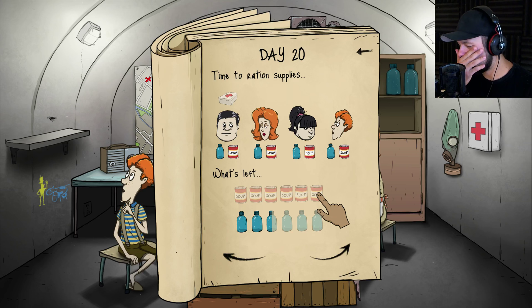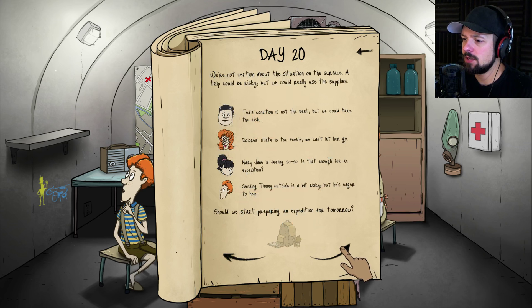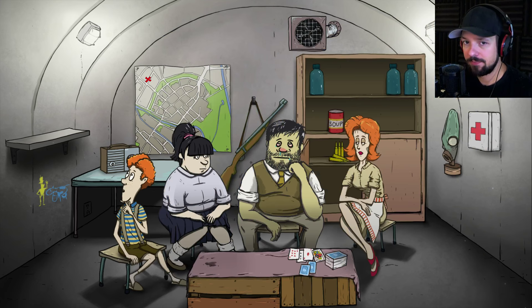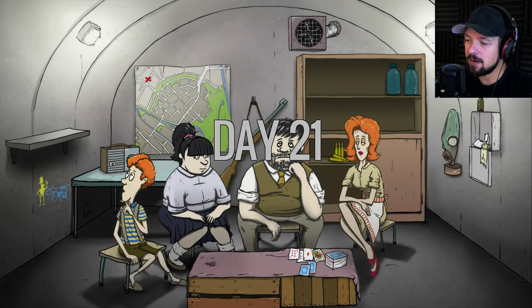We can keep sitting on our backsides in this tiny bunker, or we can start thinking about getting away from this radioactive wasteland. Who would have thought the Reds would ruin such a lovely neighborhood? There might be someone out there who can help us — let's use the radio to get out of here. Thank you, Merry Men. Everyone is healthy, we still have the whole family, which is quite unusual. Nothing new to report.